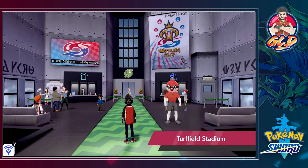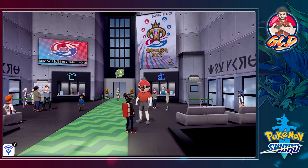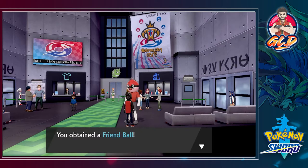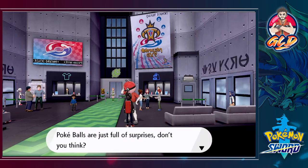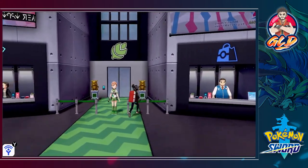Here we are in Turffield Stadium. There's a guy in every stadium who will give you a different kind of ball — one you can only find in Johto. This is the Ball Guy, and he's going to give us a Friend Ball. The Friend Ball is a strange Pokeball that makes wild Pokemon caught with it more friendly towards you immediately — perfect for Pokemon that evolve through love and friendship.